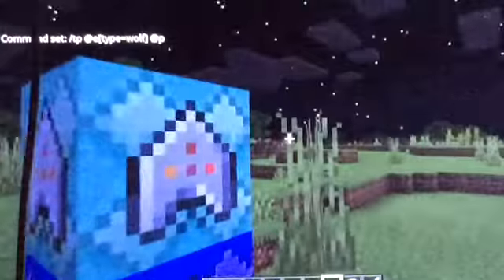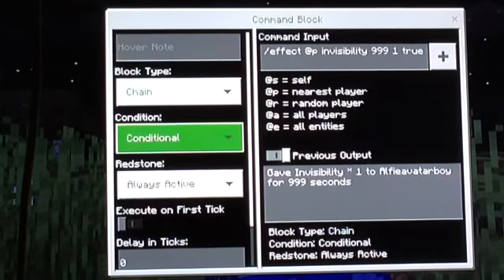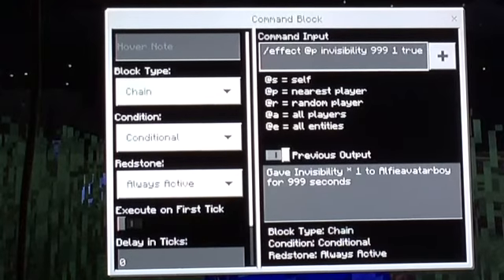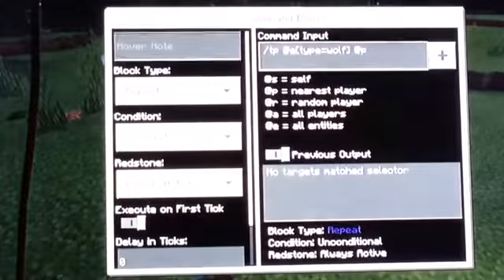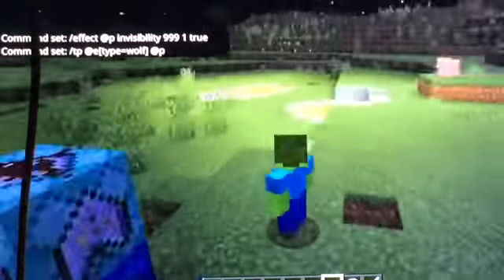Being a chicken would be funny! In the second command block you want chain, conditional, and always active. Then you want to do: effect @p invisibility 999 1 true. That gives you invisibility so it looks like the mob, not you with a mob inside you. The first block summons the mob onto you.